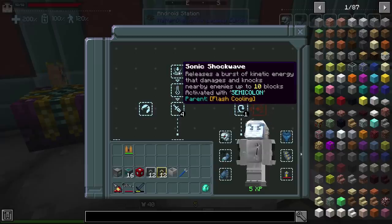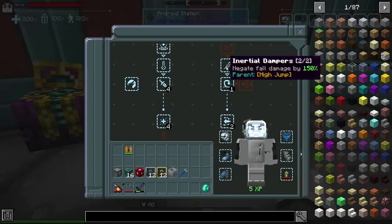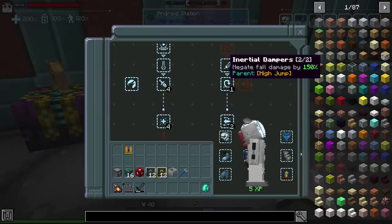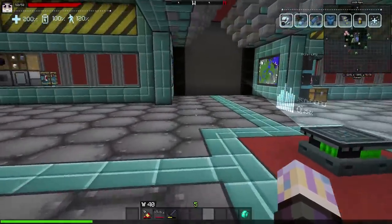I also got Sonic Shockwave — it's a little weird, I'm not 100% sure how it works. I have it activated with Semicolon, it lights up sometimes, but it's not consistent. I know you have to be around an enemy but I'm not sure what makes it trigger. I also got Night Vision, which is pretty cool. I got one level of High Jump, need to grab another, and I got the fall damage reduction as well.